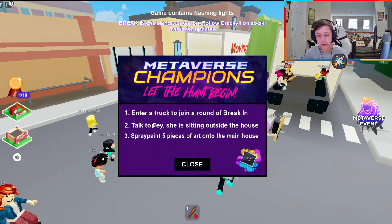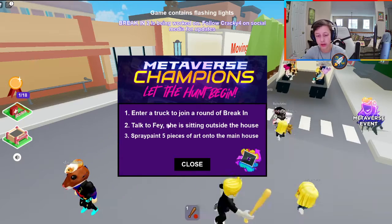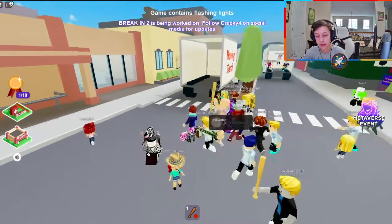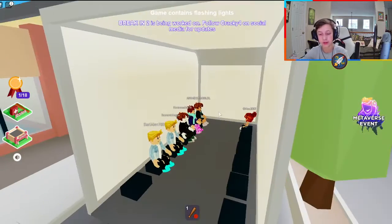All you got to do, once you load in the lobby, you're going to click on view missions. All you got to do is enter the truck to join the match and then you got to talk to Faye. She's sitting outside and you have to spray paint five pieces of art onto the house, which are just like letters of graffiti. So hop in this little moving truck right here.